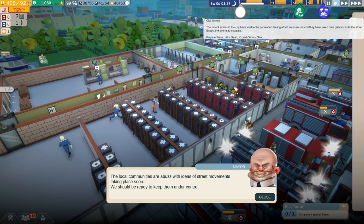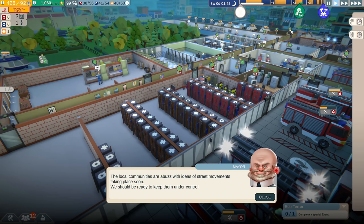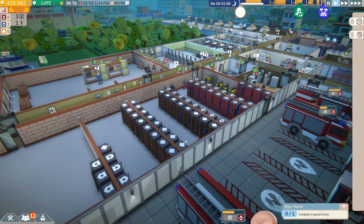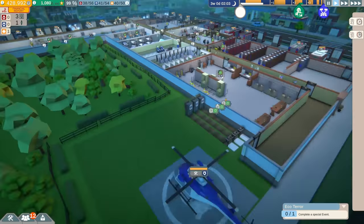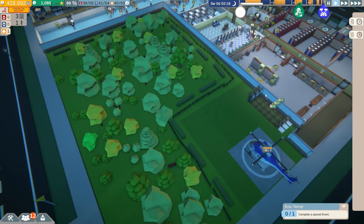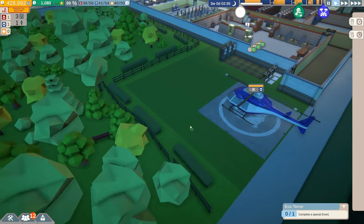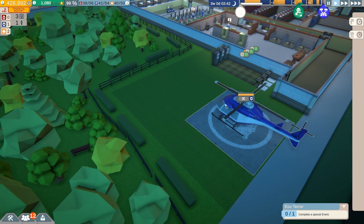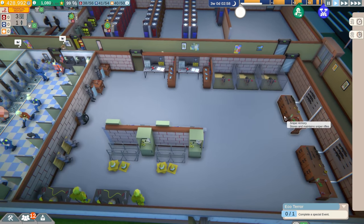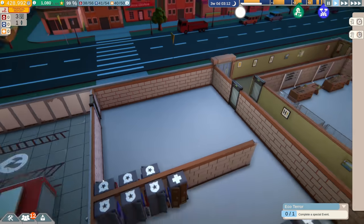We have a new special event coming up — apparently it's civil unrest, so it's gonna be a big riot. The local communities are abuzz with the ideas of street movements taking place soon — we should be ready to keep them under control. So that means they're probably wanting us to add some more riot gear. I really wish we had more area here. Folks, we're gonna have to switch maps soon because this is a pain. I can't do anything with this little garden area — I'd love to add another helicopter and potentially more utility here, but we can't do it.